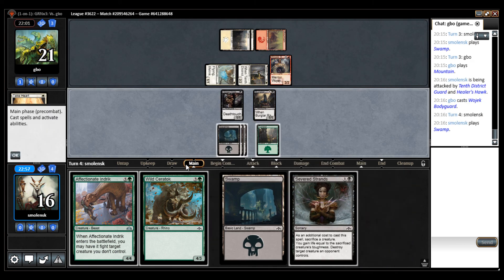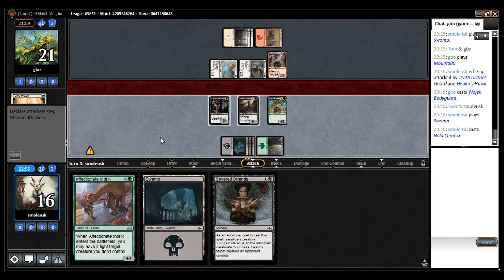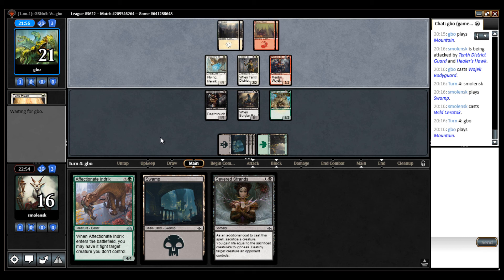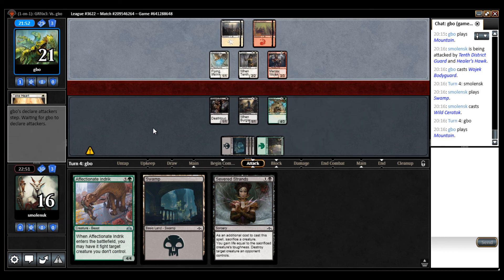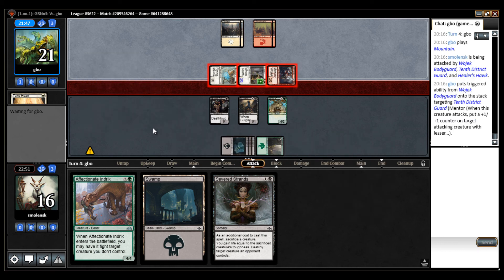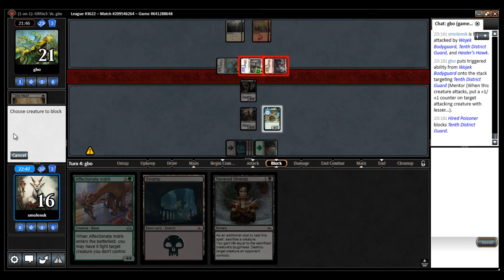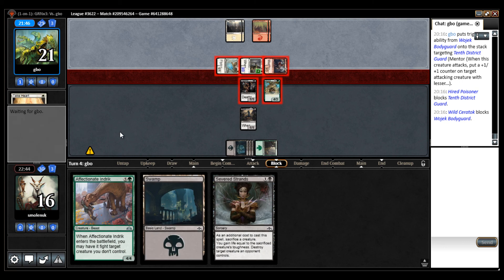So there's the Severed Strands, but I'm going to go for Ceratok because of mana efficiency, and because I don't super much need to kill any of my opponent's creatures. I have two good blockers for this. My one-drop can attack here. I think at this point I'm going to start trading off. Block like this.